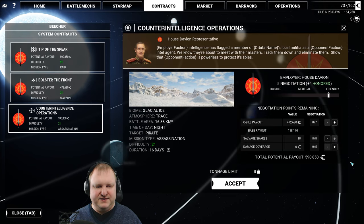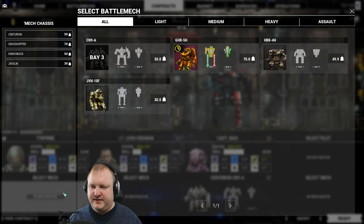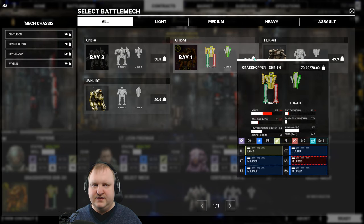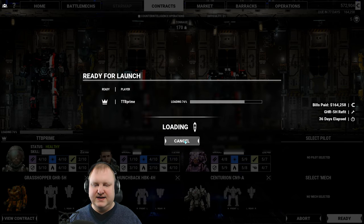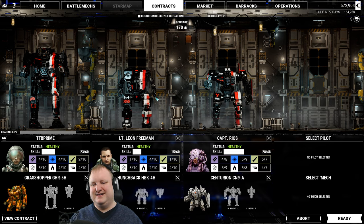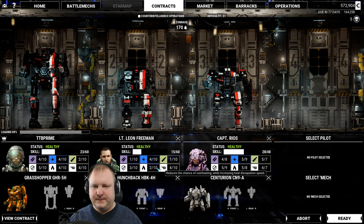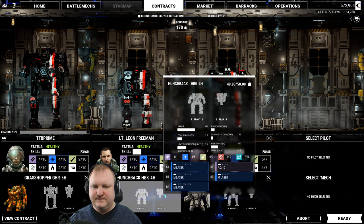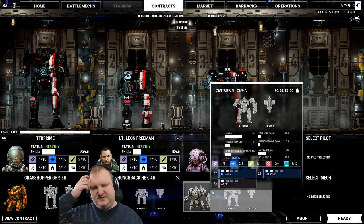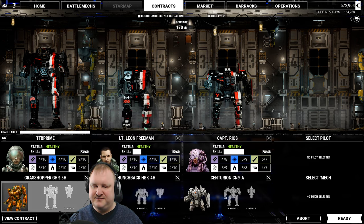Now we're talking — 18 pieces of salvage and one piece of damage recovery. You get the Hunchback, you get the Grasshopper, and this tells us to wait. We paid our bills, everything is ready. That Centurion is a very cool build, and I could actually remove those good medium lasers from the Centurion and put them into the Grasshopper. That's what I'll do — so Rios, I'm sorry, but I'm gonna steal some lasers from you.